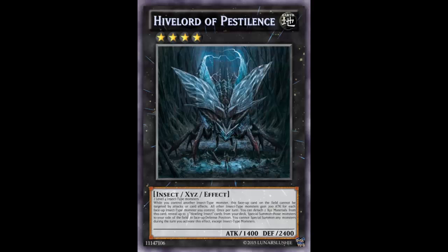The strategy is: you have to kill all the Howling Insects — which can replace themselves — before you can go after the main monster, since it can't be targeted by attacks or card effects. After it detaches two XYZ materials and summons three Howling Insects it's kind of spent, but it's good that the effect says 'up to three' — if it said exactly three and you only had one in the deck that would be a problem. You'd only run one copy of Hive Lord anyway, since running two means the second one's effect would summon nothing.